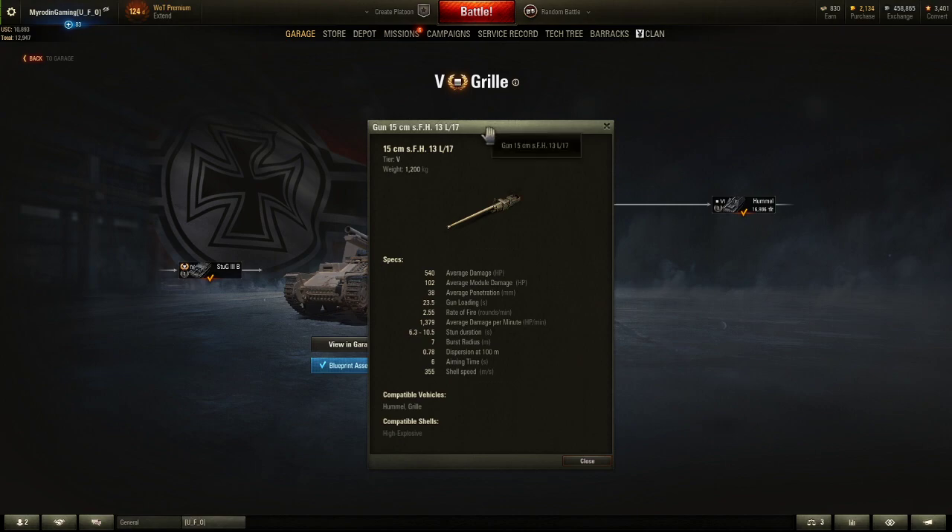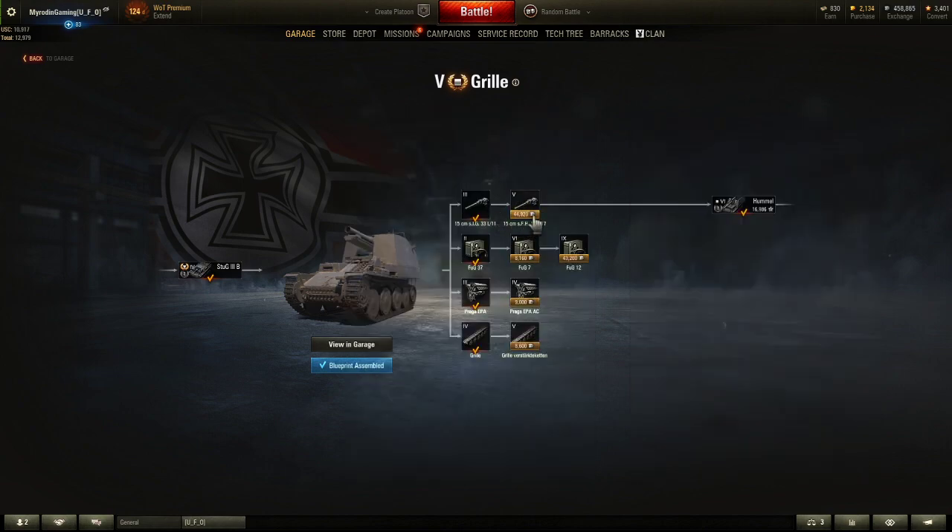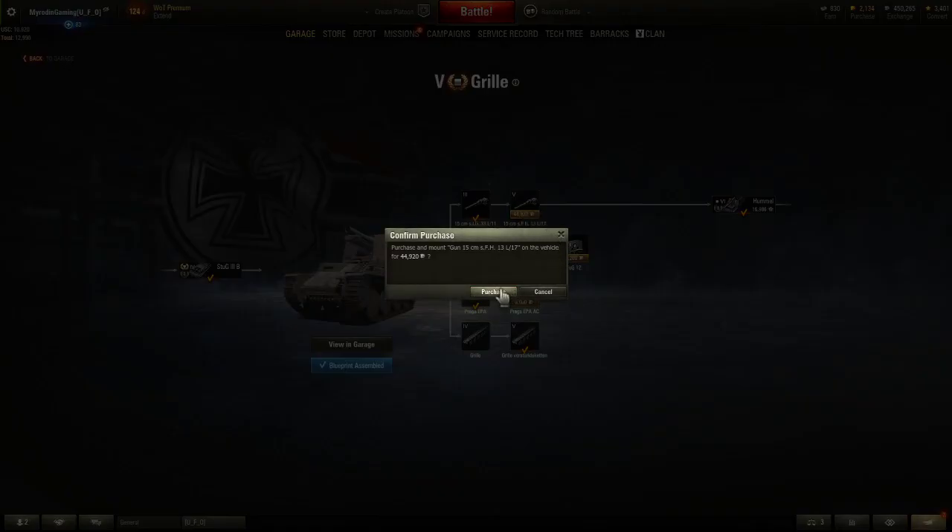I was basically just grinding to get to the next one. This gun does more damage and more penetration, but gun loading is slower — that's probably why I didn't pick it. Stun duration is better, burst radius is higher. Let's go ahead and grab that — except I have to have the tracks first. So let's go ahead and grab the tracks, and then we really do need this higher level radio. You want to have the highest radio possible when you're in artillery.